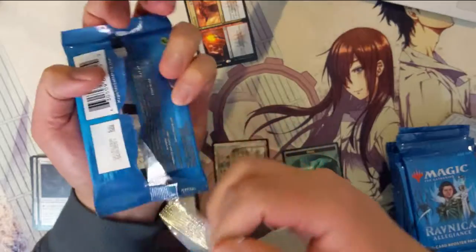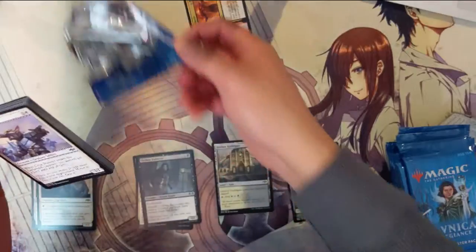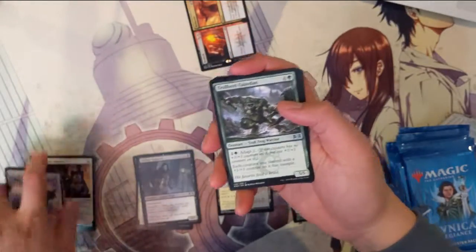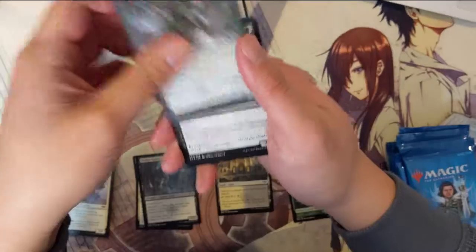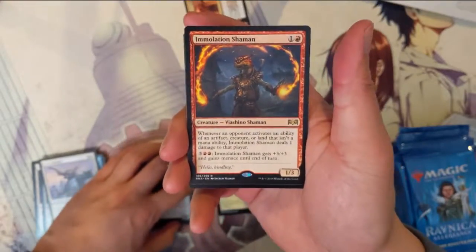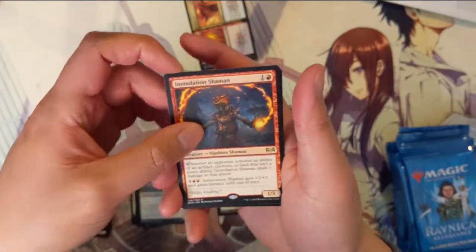Are you guys liking the set so far? I feel like overall it's a little underwhelming. The shock lands are always a huge plus, but it seems like none of them are over ten dollars. They're pretty solid rares, but as far as the set goes, it makes it valuable but doesn't make it that exciting. We have an Immolation Shaman here.